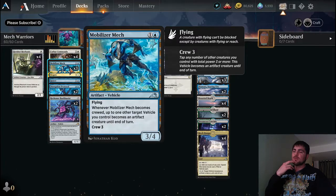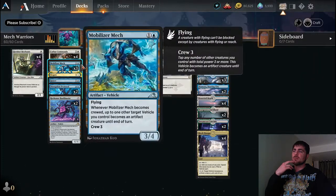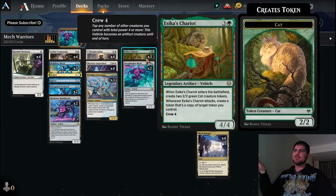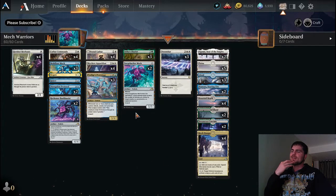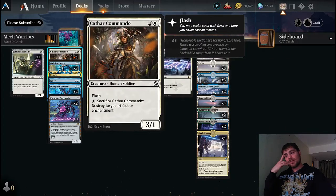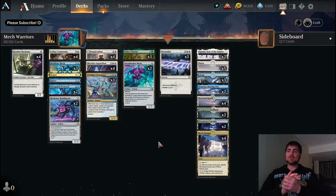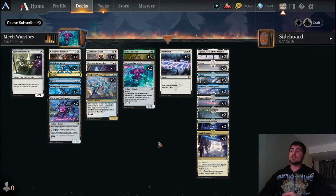When a Mobilizer Mech comes alive it brings another vehicle up, and then we can crew that mech for three — really cool synergy. We have lots of ways to handle what opponents throw at us: aggro, planeswalkers, enchantments, artifacts, counter spells. Before we look at the games, remember to hit the thumbs up and subscribe to the channel — it really does help. Please comment and show your support.